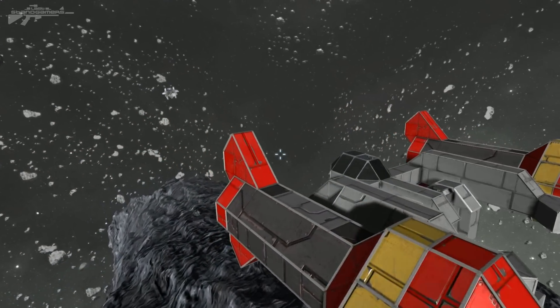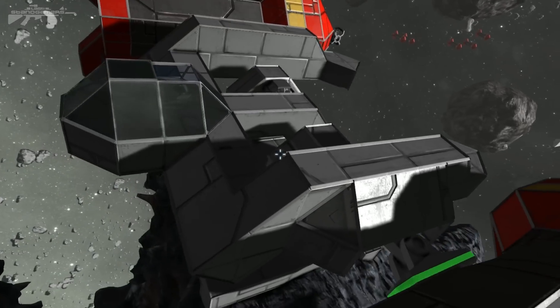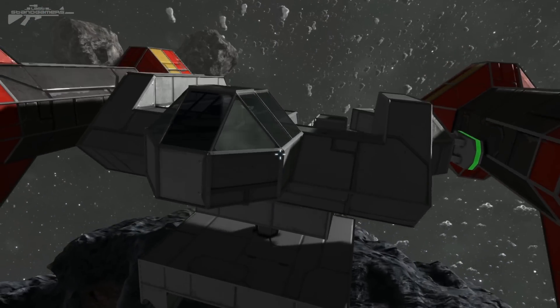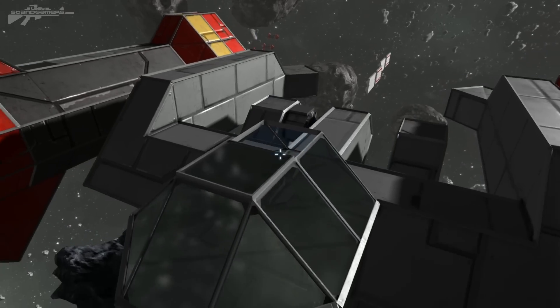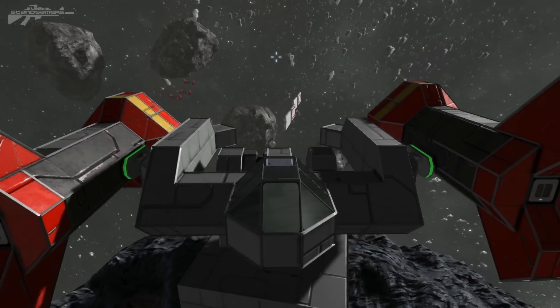We've got two missiles on both sides and we've got the reusable launch pad in the center — that's basically a simple turret base design out of two rotors and a few light armor blocks. We also have the cockpit in here.